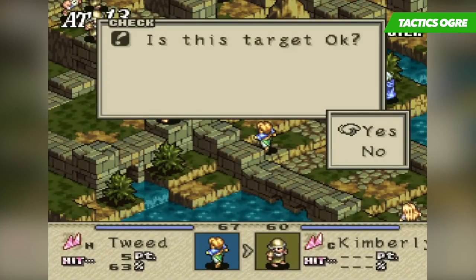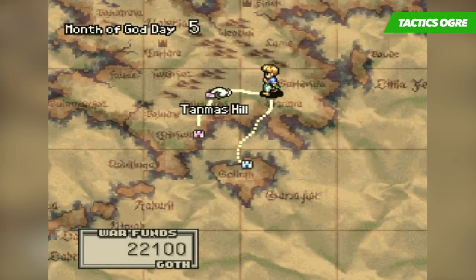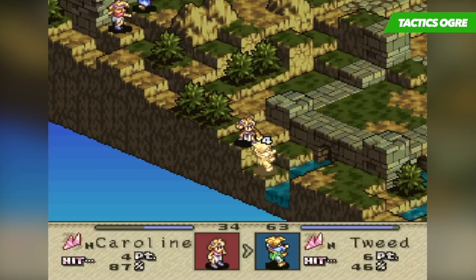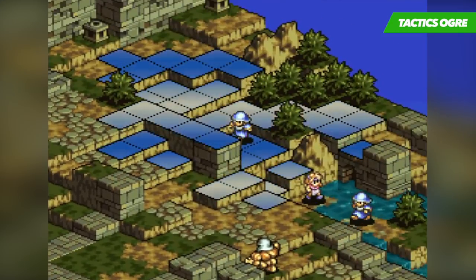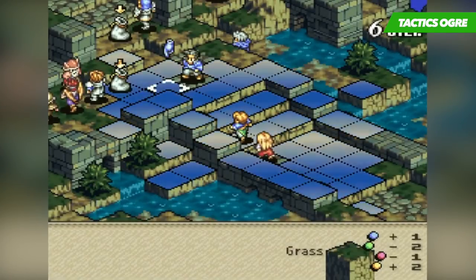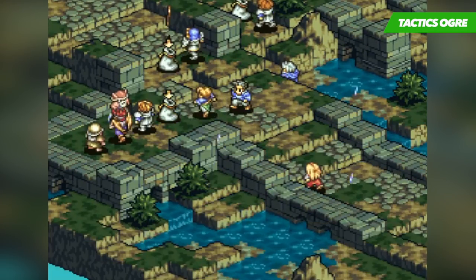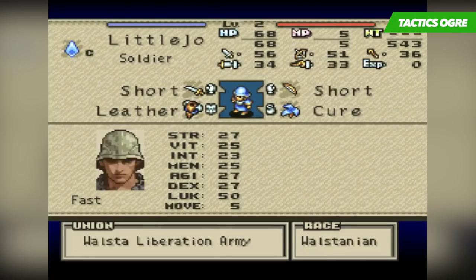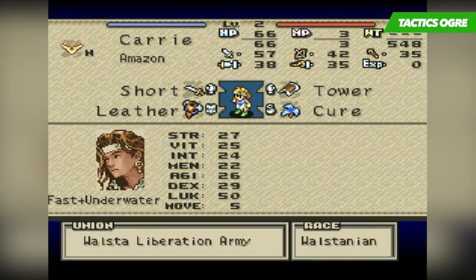Much like Final Fantasy Tactics, the game does start off fairly slow, and introduces players to a young rebel known as Denim Powell, along with his friends who lead a revolt against an oppressive regime, which sees them traveling the kingdom. As the player, you need to make crucial decisions at certain points in the game, which will not only determine the advancement of the storyline, but also the development of Denim's character, the battles he will face in the future, and which NPC party members you receive. Choice is a big part of the game, and because of it, it offers up a serious amount of replay value.